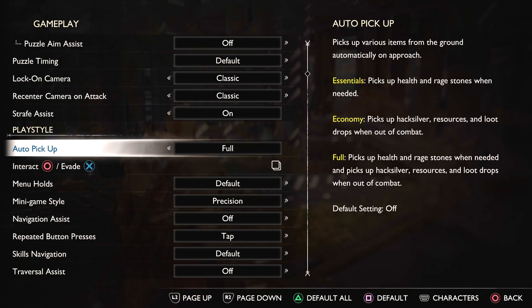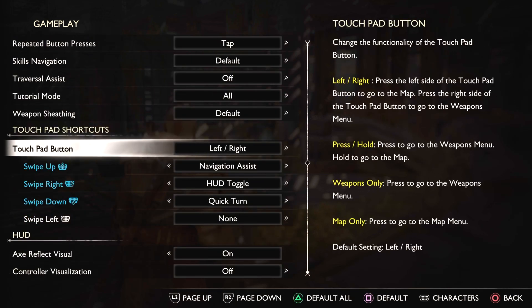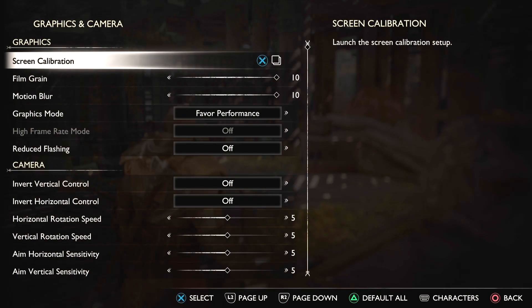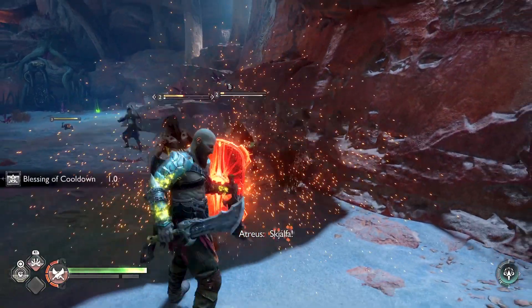Don't worry — if you are full of health you won't auto-grab green orbs. Next, use touchpad shortcuts. For the best immersive experience, hide all the UI and have it show up only by using touchpad shortcuts. This avoids the UI showing up all the time and lets you appreciate this game in all its splendor. Next, go under Graphics and select the Favor Performance option under Graphics Mode so you can have the smoothest experience without any frame rate drops, especially in heavy combat.